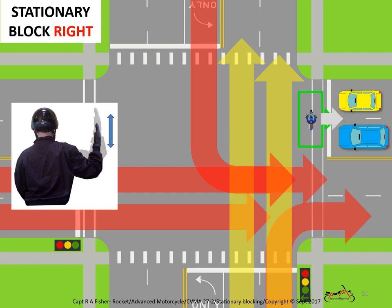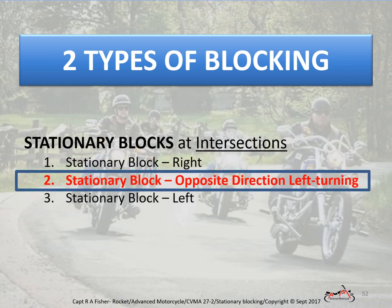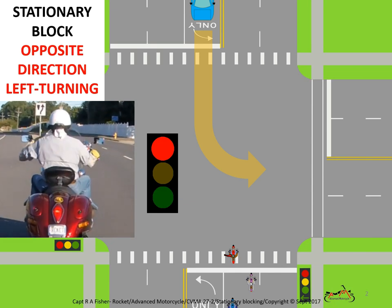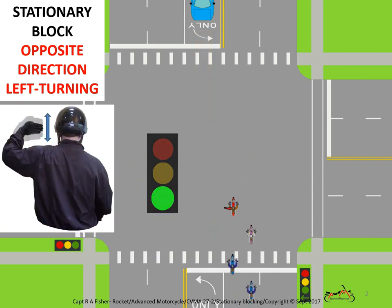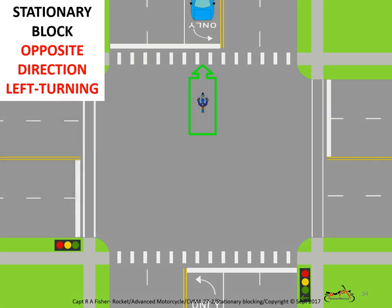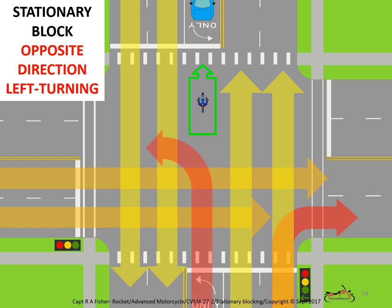Blocking opposite direction, left-turning traffic. Here's the hand signal and position for blocking opposite direction left-turning traffic that could turn into or across our path. Remember to stay in gear for all blocks for a quick getaway if your position becomes unsafe for any reason. This block is done from one specific location — there just isn't any other place that it works. Keep your attention on your block traffic until the tail gunner signals you to abandon your block and rejoin the group.